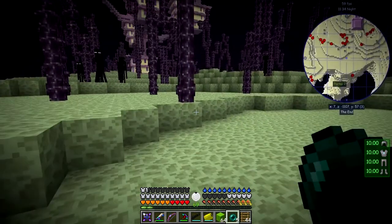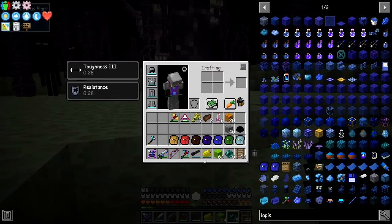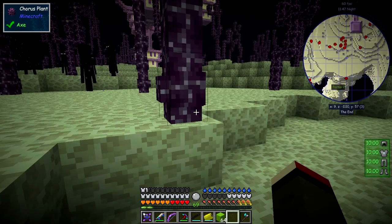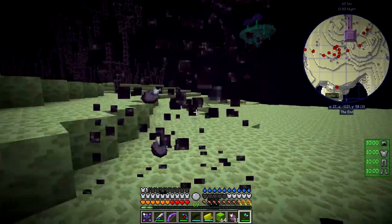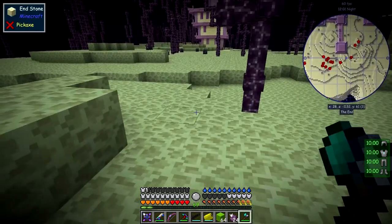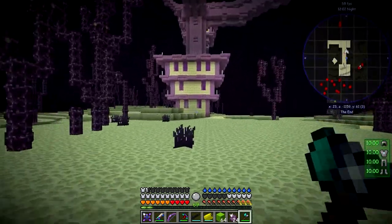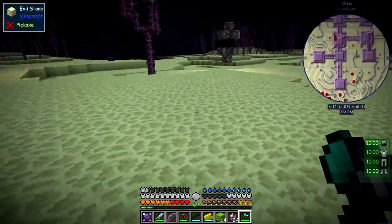It's probably worth collecting some chorus fruit while we're here, so let's do that. I'll take the axe down here — I don't need the ladders or ender pearls for that. Just left-click the bottom of these and they break and come straight down. Because I've got my magnet on, the drops come to me which helps a lot.